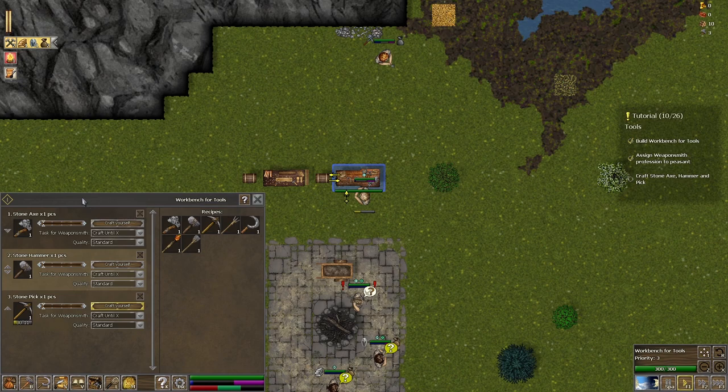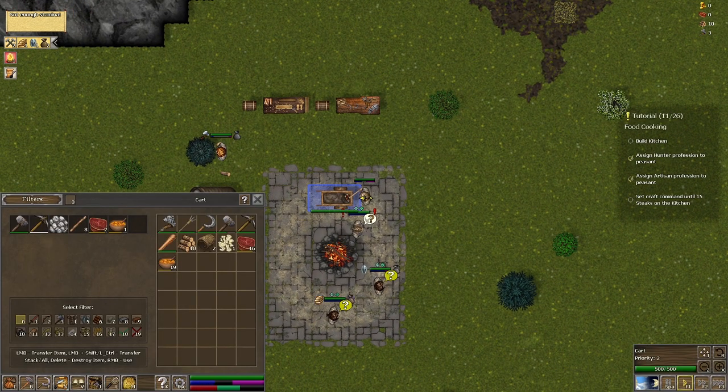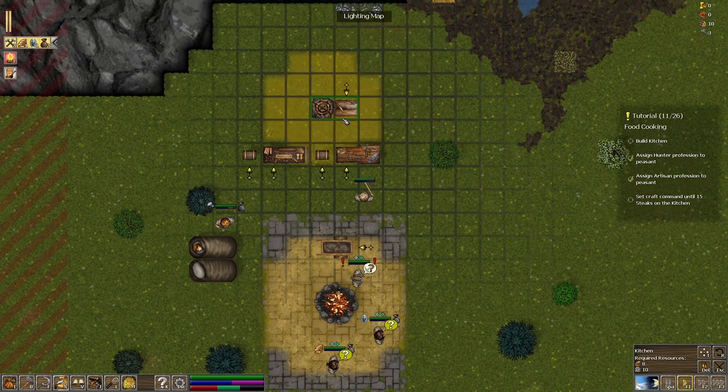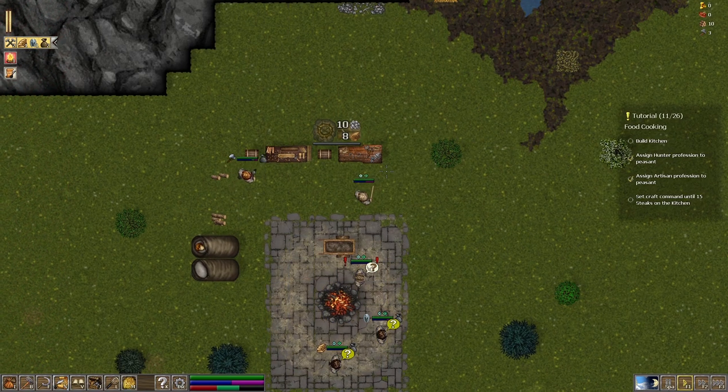We're probably going to be making weapons next and also building a farm and things to get us started. A peasant got a new trait - rain man. New peasants arriving, awesome. Next objective - set command until 15 stakes on the kitchen. Now we're going to build a kitchen. Let's build a kitchen now.